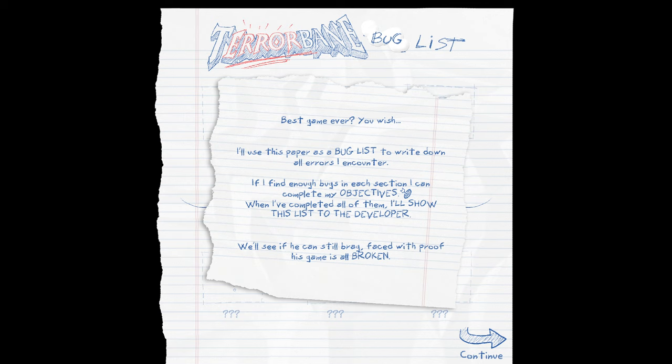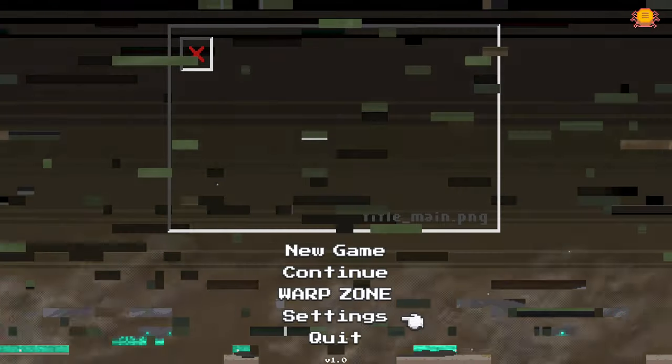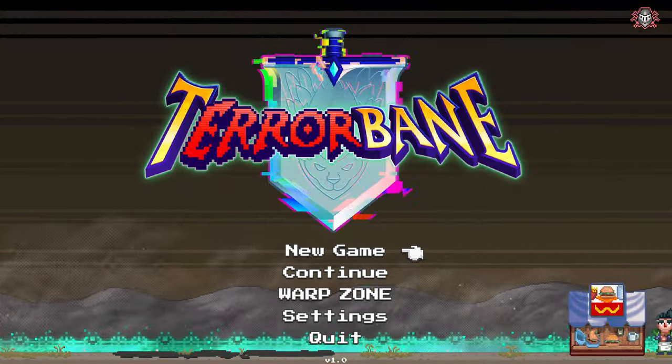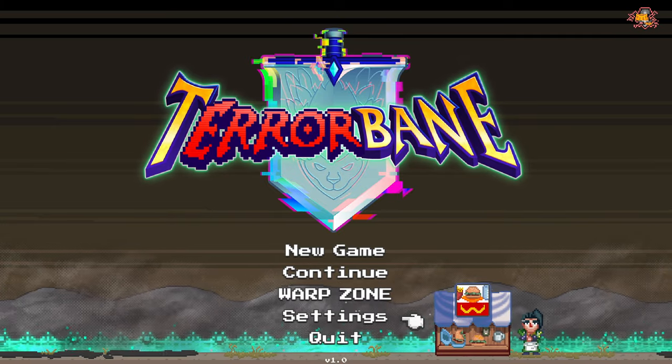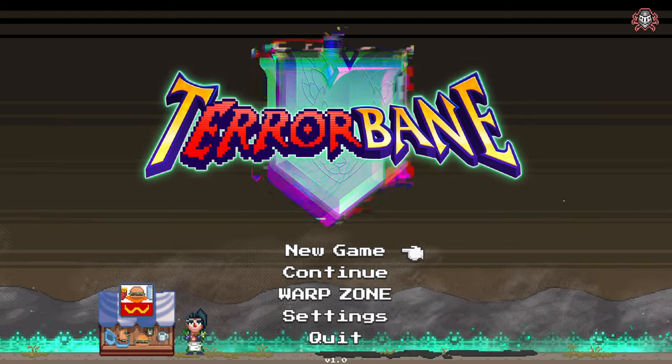"Best game ever" — you wish. The player character explains: "I'll use this paper as a bug list to write down the errors I encounter. If I find enough bugs in each section I can complete my objectives. When I've completed all of them, I'll show this list to the developer — we'll see if he can still brag faced with proof the game is broken." The game is built around bugs as an inherent part of the experience.